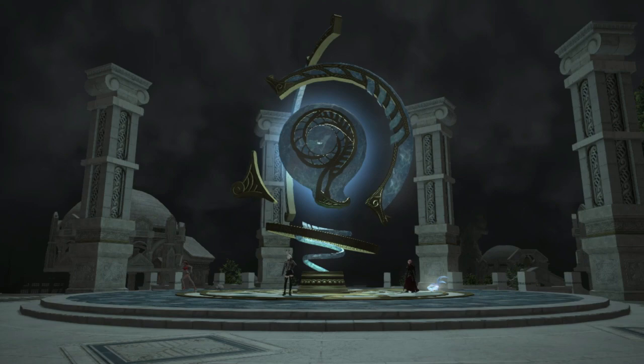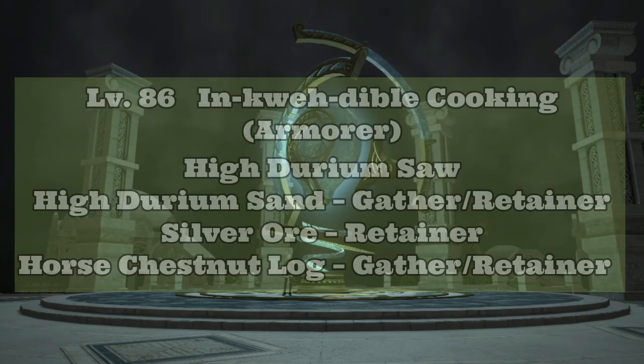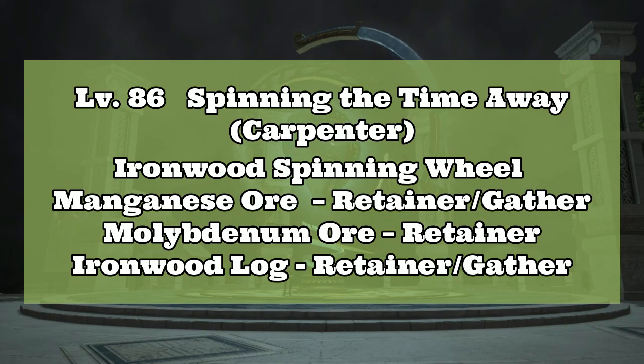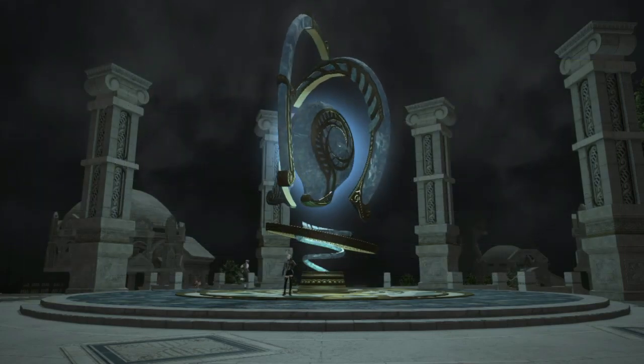The level 86 Armorer lev quest Incredible Cooking is another good lev quest that doesn't involve a lot of gathering and sometimes rewards you with materials to craft more of the same item. The same goes for the level 86 Carpenter lev quest Spending the Time Away.